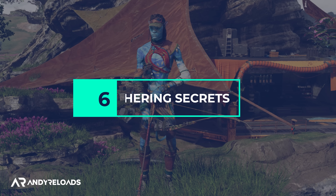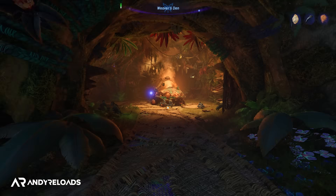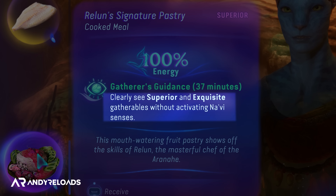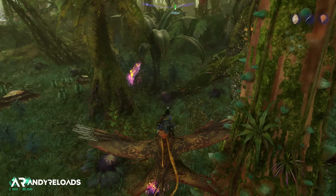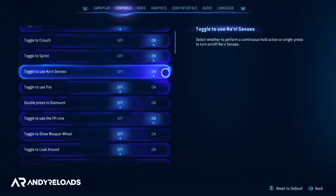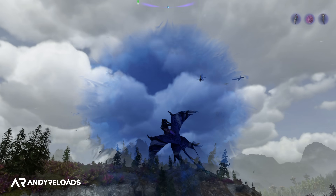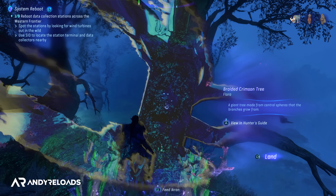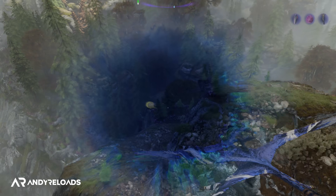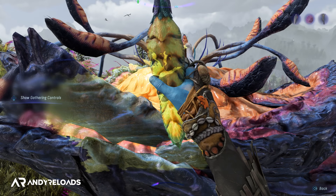To gather exquisite rare resources efficiently, I recommend purchasing Raylan's signature pastry at Home Tree in the Kinglaw Forest — it lets you see only superior and exquisite gatherables without needing to spam your Navi senses. When it runs out, mount your Ikran and toggle the one-button activation for Navi senses in the settings to cover a lot of ground without holding the button constantly. When you approach a gatherable, inspect it first to check quality so you only dismount for gold or exquisite resources — it saves a lot of time.